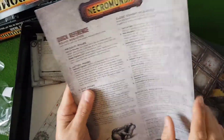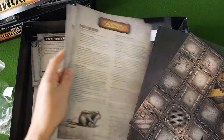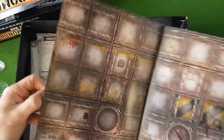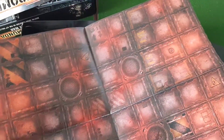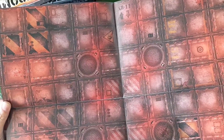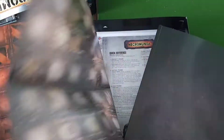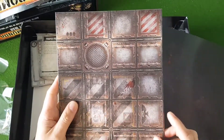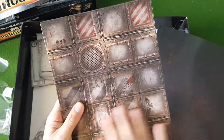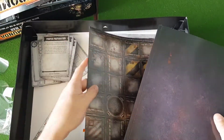We have our quick reference sheet — two of those quick reference sheets. A fold-out gaming mat, so the terrain can go on there. What would have been nicer is if it actually included maybe two of the plastic tiles for the Necromunda terrain. It's nice having the printed one, but it could have been nicer to include two of those plastic tiles.